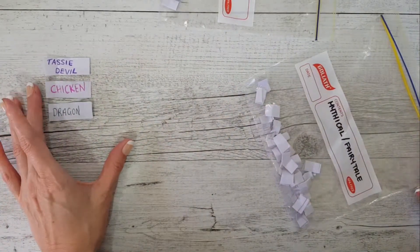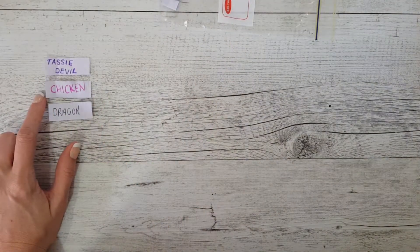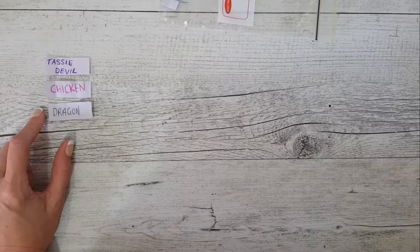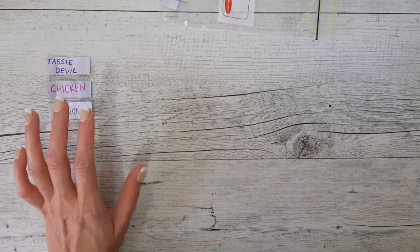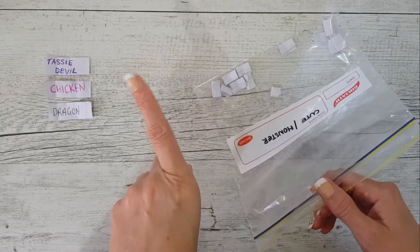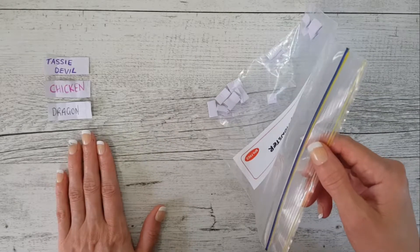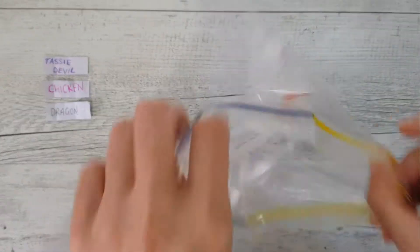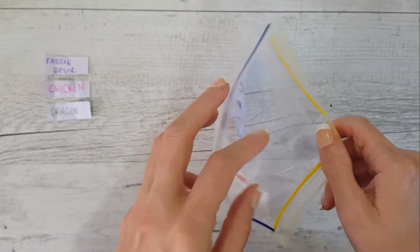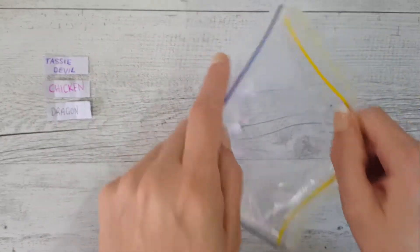This is gonna be one crazy ass animal. That's kind of unfortunate because a chicken's got wings and a dragon's got wings. I nearly want to redraw that but I'm not going to because that's not the rules. What is this gonna be? Is this going to be cute or is it going to be a monster? I don't really know what I want here because I'm still thrown by that combination.